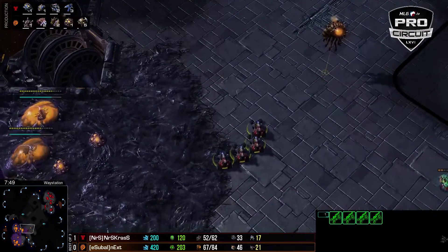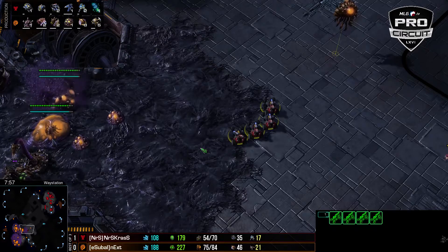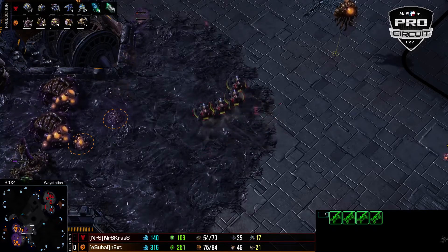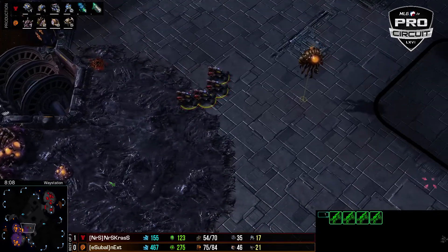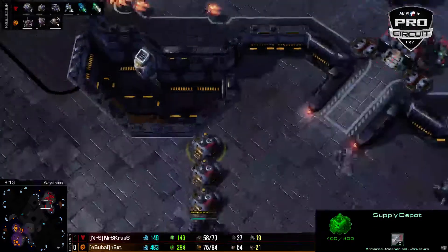We didn't really predict anything — well, we did predict Next going roach but not Cress. How could you predict double reactor? That's impossible. This is the kind of stuff you would see in EPS when you're preparing as an opponent. Yeah, this is very gutsy for Cress, especially considering the map.